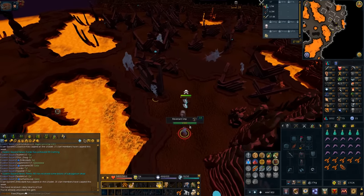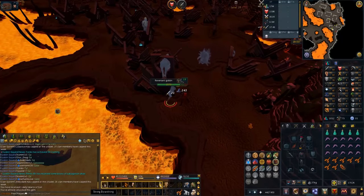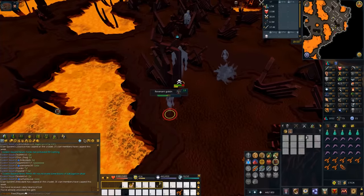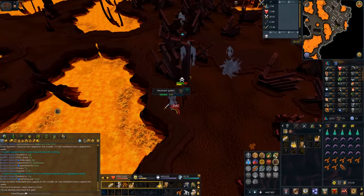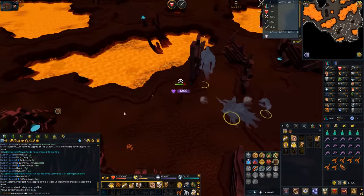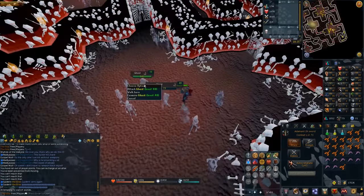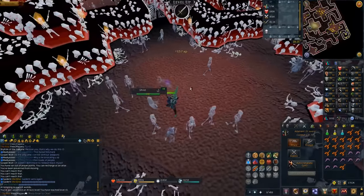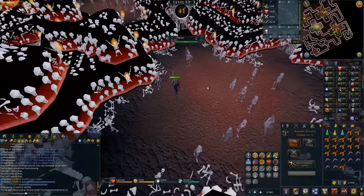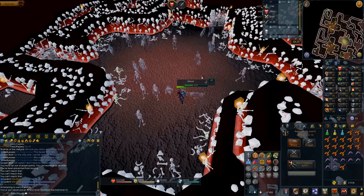I wanted to get the cremation perk — you can get it from ghosts. Revenants in the Wilderness are ghosts, but I'm quite low combat and as a free to play account I can't have the bracelet that stops them aggroing you. So they all aggro me, there's way too much damage and I can't survive it. So instead of revenants, I'm going to go kill the ghosts in the Stronghold of Player Safety. I can kill the ankou as well but they're a bit harder, so I'll stick with the ghosts. Maybe when I'm a higher level I'll do revenants for corrupted dragon and stuff.